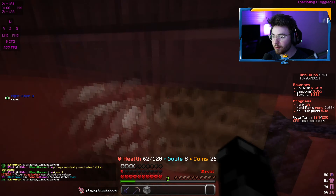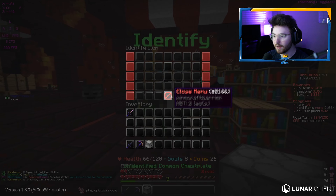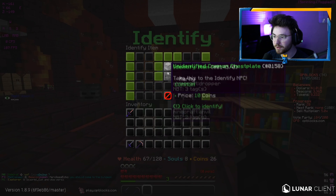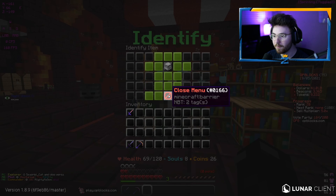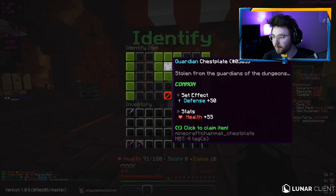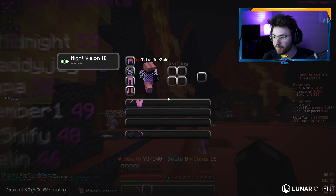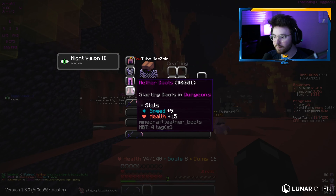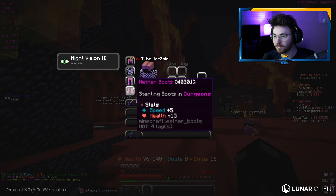We've completed the quest, and I just realized it costed coins to identify the item. We also got another unidentified common chestplate - let's go ahead and identify this. It costs 10 coins. We got a common chestplate but we get extra health and defense, whereas the old one only gives health. So this gives us more health and higher defense, which is good as well.